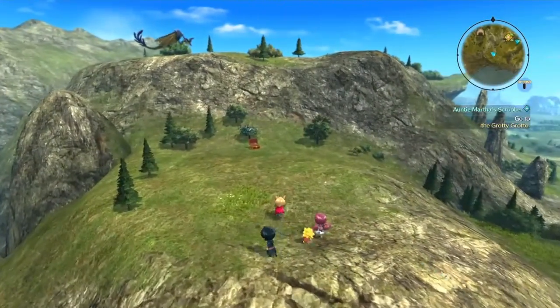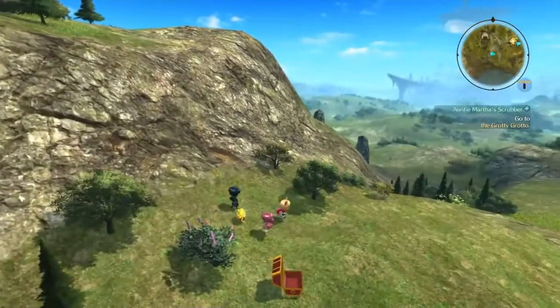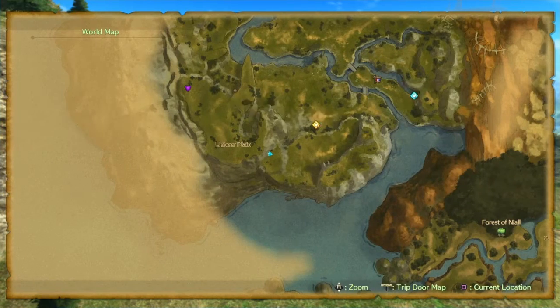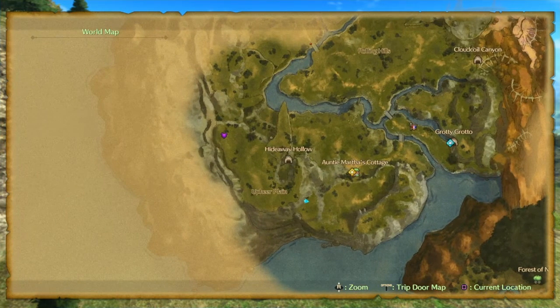There's a dragon on this hill — how do you get up there? I don't think you can walk up there. You can't walk up there — how do you get up there? I have no clue.